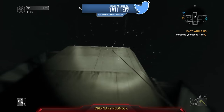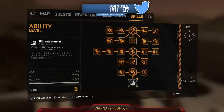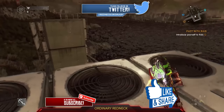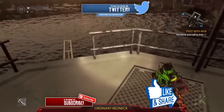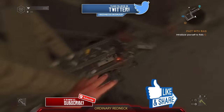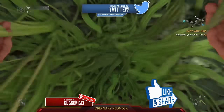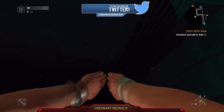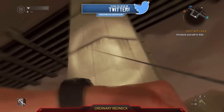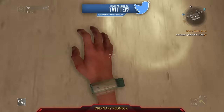Use this agility glitch method to reach level 24 max agility in Dying Light. Leave a like to help share this video and subscribe if you're new so you'll always get notified when I upload. The location and original method was found by Nuke Destroyers — his link's in the description, so check him out. Until next time, I'm Redneck — peace!